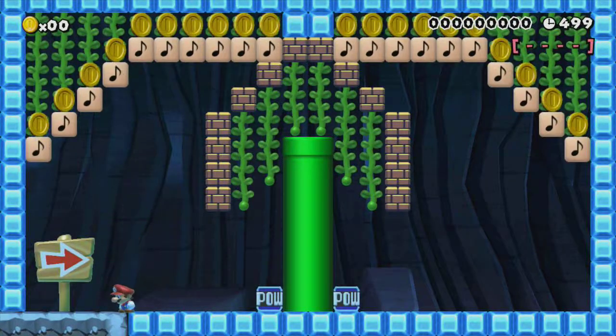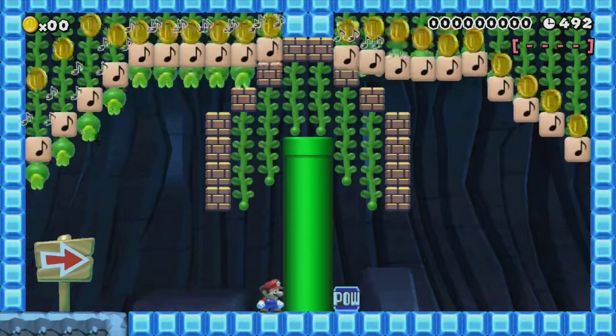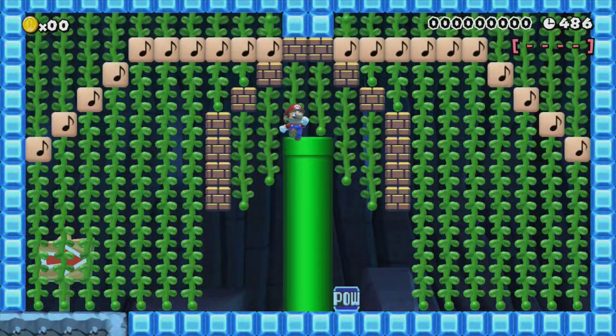So at the start, we have this sort of tree and these power blocks. If you throw the power block, you get this — those vines come down. The only way to go is in the pipe.